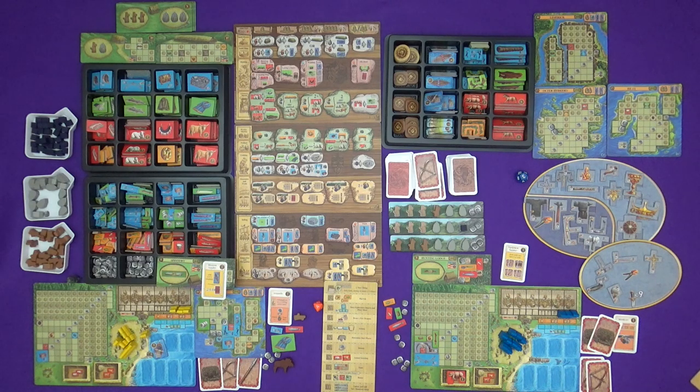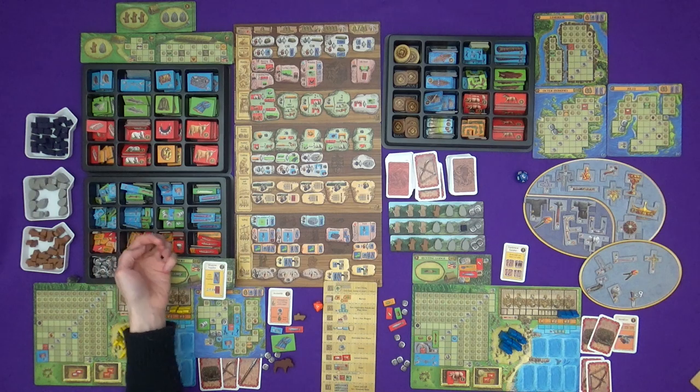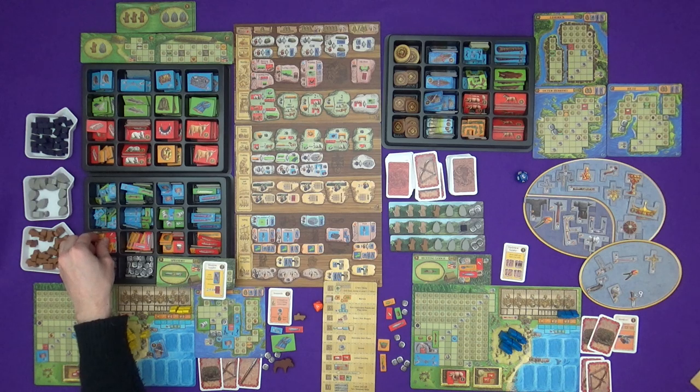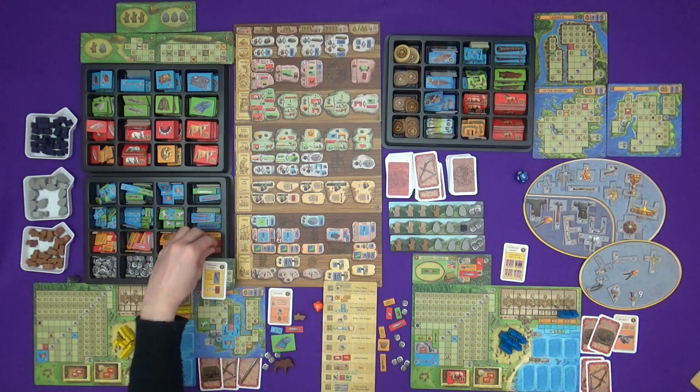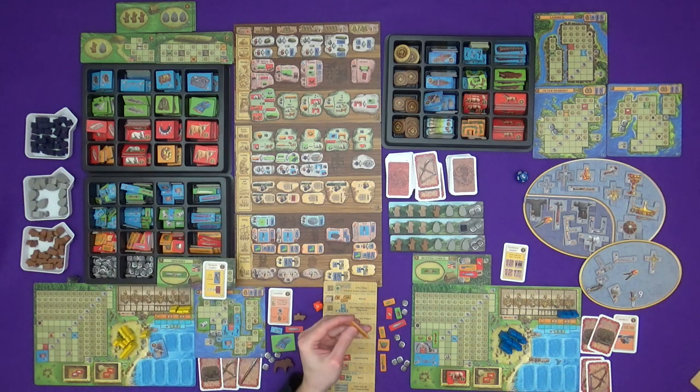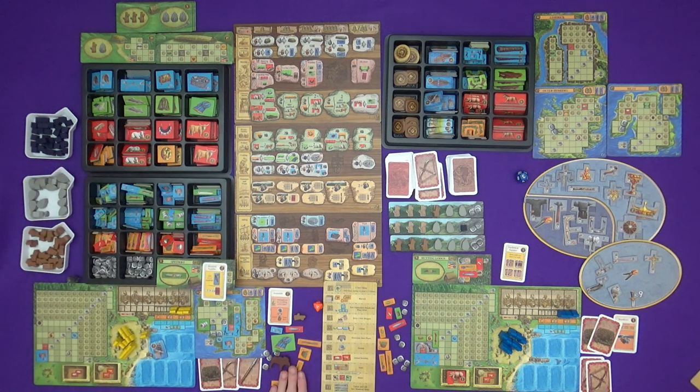Welcome back to A Feast for Odin: The Norwegians. We're just about to start round three - it's harvest time. We now get things with one and two on them from the harvest sheet: the chives, the flax, the peas. But now we also get the wheat as well. This is a good place for dividing things up; I won't explore an island just so there's space for everything.